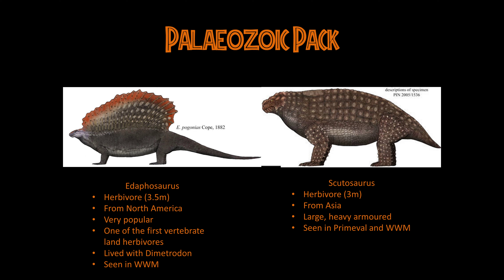Next, we've got Scutosaurus — another large Permian herbivore, a little bit shorter than Edaphosaurus but a little later in the Permian, found mainly in Russia. It was almost like an ankylosaur before there were ankylosaurs — large and heavily armored, one of the largest Pareiasaurs of the time, about three meters long and just over a tonne. Unlike Edaphosaurus which was a synapsid, Scutosaurus was a Pareiasaur. It's quite famous in popular culture, seen in Primeval and Walking with Monsters, and it lives with the next animal in this pack.